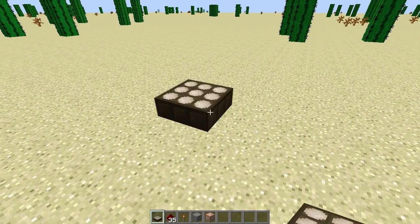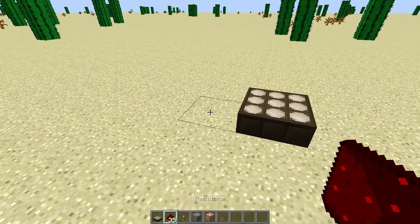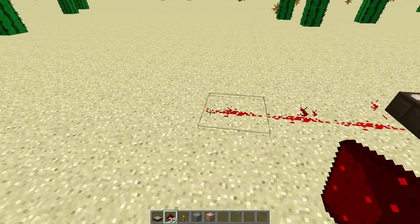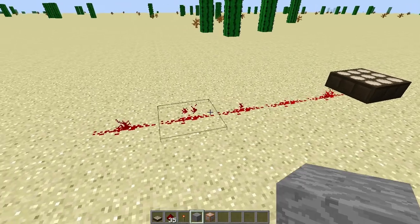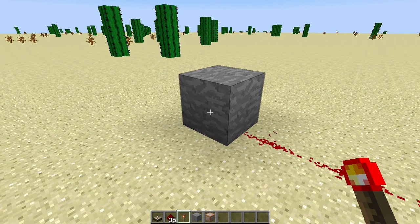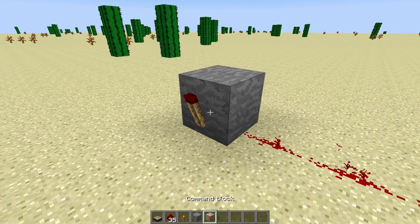You begin by placing down the daylight sensor and a line of redstone. The shorter the line, the later in the day the command will be sent. I personally use five lines of redstone. Then at the end of the line of redstone, you place down your solid block and attach to the side of that the redstone torch, thus turning off the redstone torch during the day.